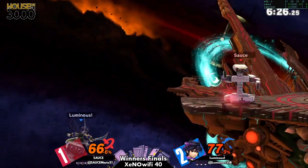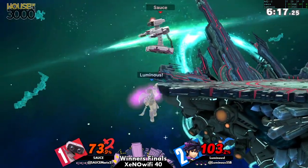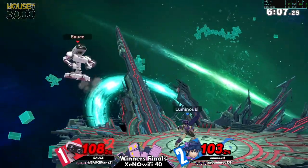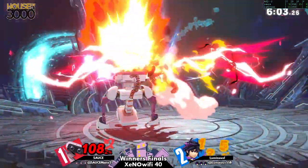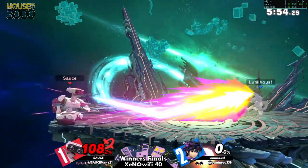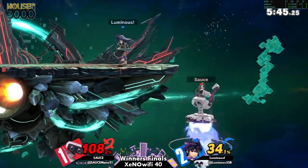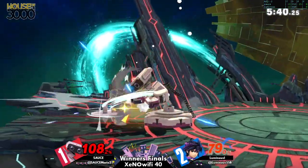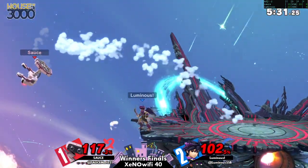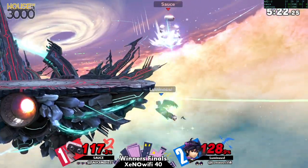I wasn't sure what Sauce would do on the ledge — every Rob has different ledge traps. I always kind of expect him to try and cover something with a button first, but that grab was a nice mix-up that Luminous was ready for. Up smash out of shield — consistent regardless of character. Up smashes are so good in this game. Classic Rob not grabbing ledge. At this point Sauce should probably just throw him off the stage — it's clear down throw isn't going to get him anything. Sauce has really been prepared, and since he's been choosing Rob, his disadvantage somehow got a lot better.